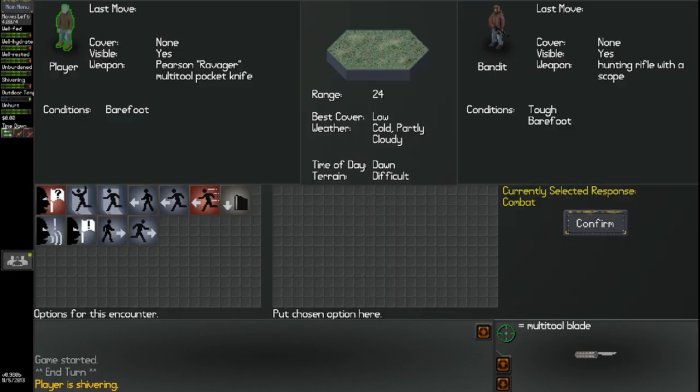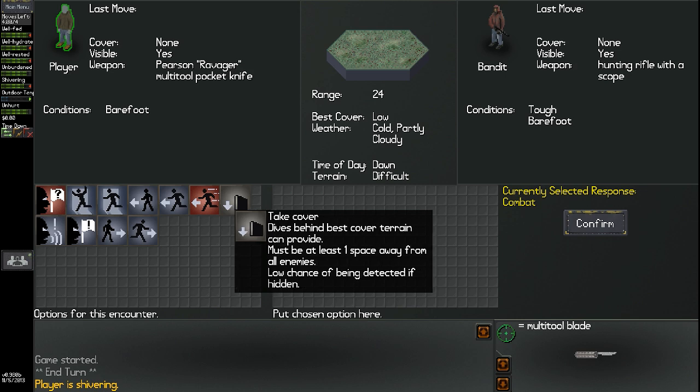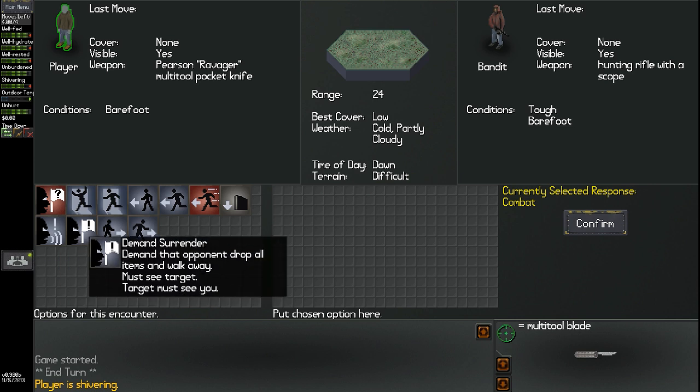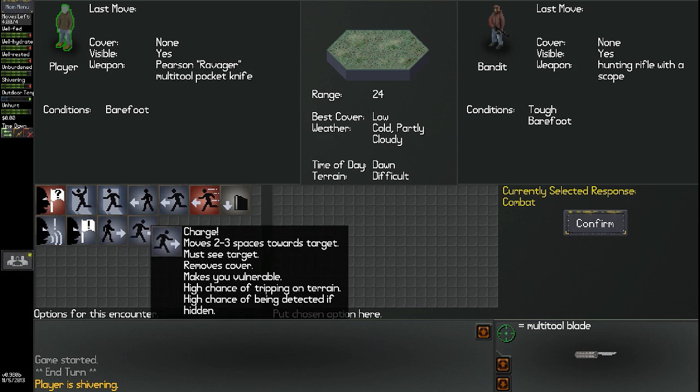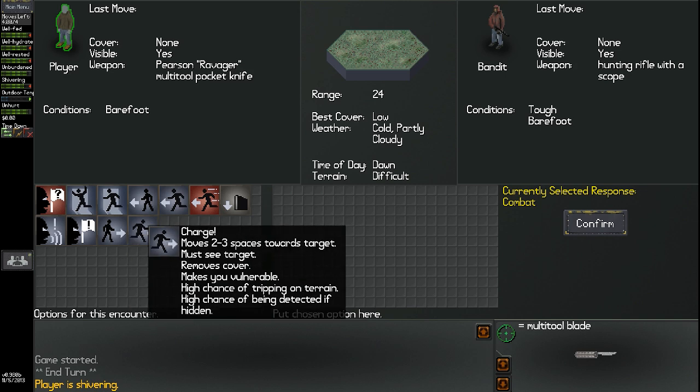He's still a little bit away from us, visible, in no cover, and he has a hunting rifle with a scope. If we could beat the shit out of this man, we could take that hunting rifle. Whether we're capable of doing that is another question. Do I want to sprint away, or come at him? I feel like I want to take that hunting rifle away from him. If I can cover ground and get close, I could beat him up — it's kind of hard to shoot somebody up close with a scoped hunting rifle. Let's go ahead and charge.